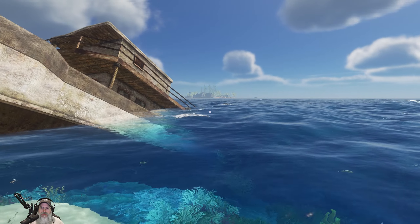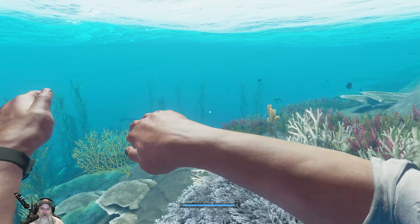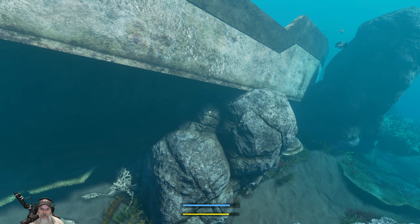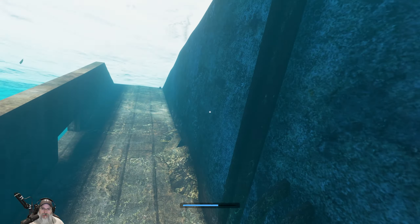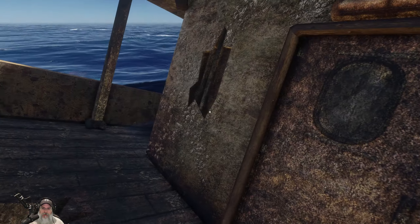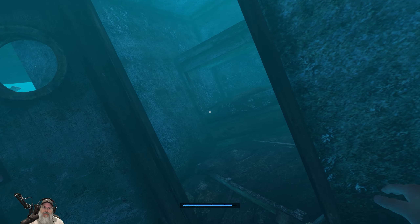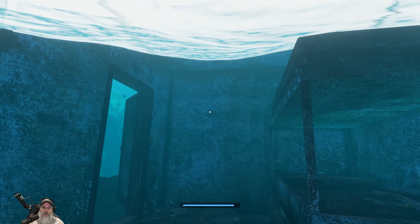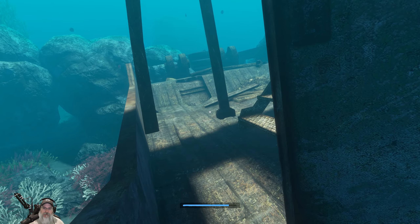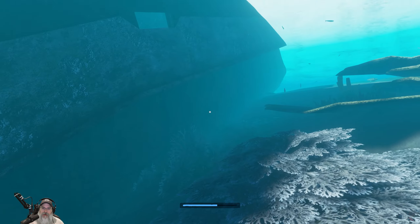Let's check this wreck. I think that might be a player island out there because it's got a lot of stuff going on - it's definitely going to be the next one we check. There's a lion fish, we need to watch out for him. That door doesn't open, this door does. What do we got going on in here? That looks like that's about it. I don't know if there's a lower section we can get to - it doesn't look like it.